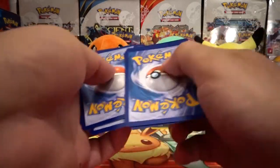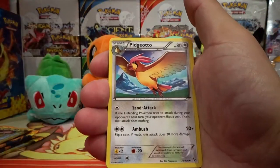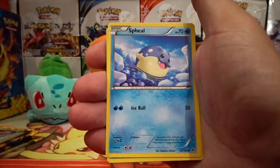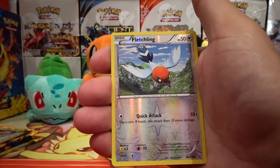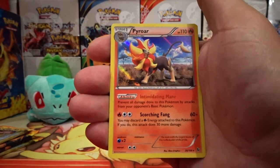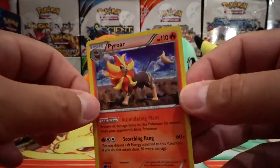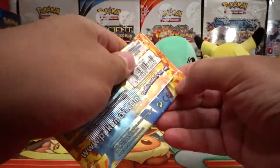Mega Charizard, show yourself, where are you at? We have a Pidgeotto, Graveler, Miltank, Beuzil, Sentry, Spheal, Scraggy, Litleo, another Reverse Holo Fletching, and our rare is a Pyroar Holo Rare. This is a really, really cool card guys. So far not too bad — we got two Holo Rares. Still looking for an Ultra Rare though.